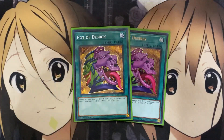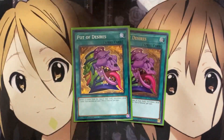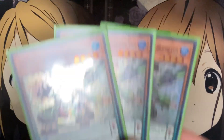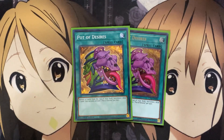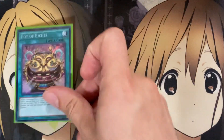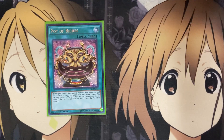For more draw power, I also run two Pot of Desires, just because we run three-ofs for the good majority of all the Dynamis cards. So regardless of what you banish, as long as you don't banish three of a copy — like if you banish three Dynamite Power Load, that would be a bad situation — but otherwise you can easily search it with some of your other cards. Pot of Desires just gets you more hand consistency for the cost of banishing a couple cards. I also run one Pot of Riches for Pendulum recycle, being able to shuffle three Pendulum monsters into the deck from your graveyard or face-up from the extra deck and draw two cards.